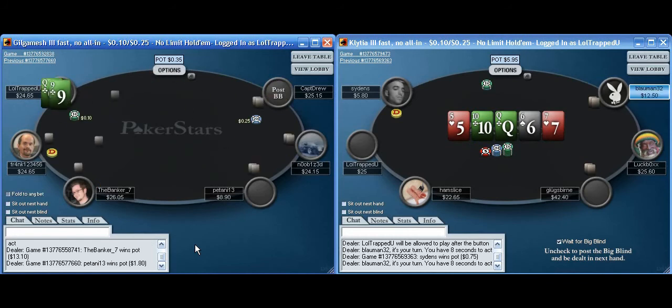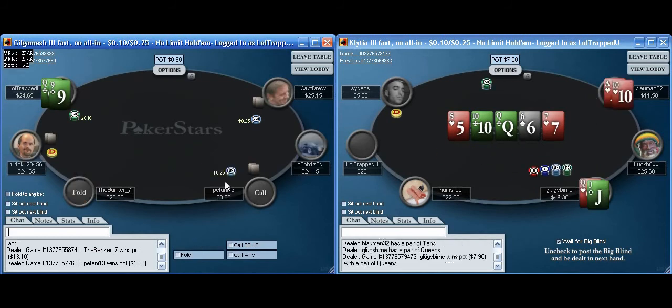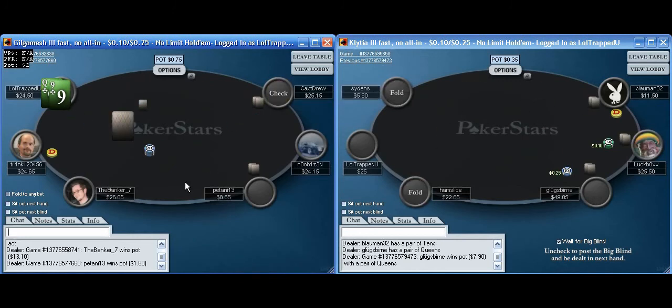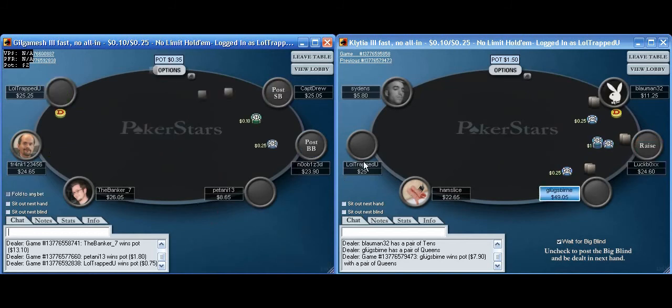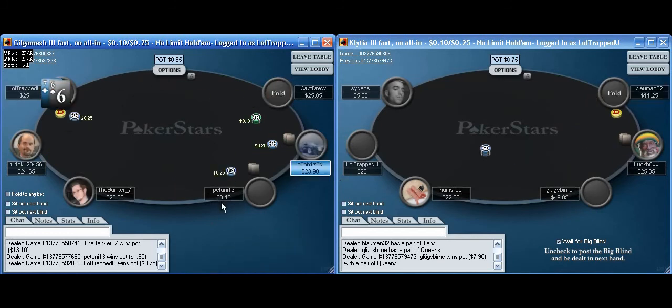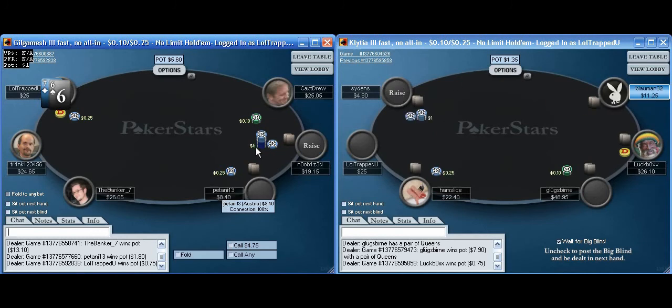I've tried to pick tables with a variety of stack sizes. There's a limper in early position with a shorter stack — sometimes I might raise or three-bet a pre-flop raise. I'll complete here with Queen-9 suited. I flop top pair on the Queen-8-8 board and get two folds. Pretty simple play there, just waiting to get going on the other table. I'm trying to be pretty aggressive, but against shorter stacks I'm probably not going to isolate much, because it gets us into bad spots.